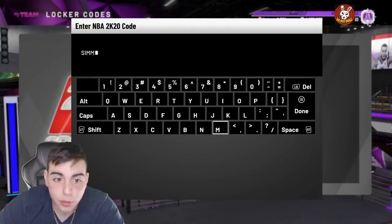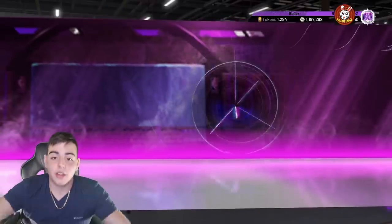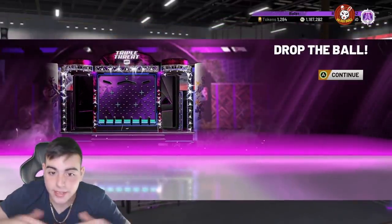We're grinding really hard, bro — we've been grinding really hard for Bren Roy, we're two souls away from getting them. But yeah, the code is SIMMO, S-I-M-M-O, that's it.